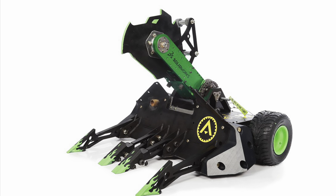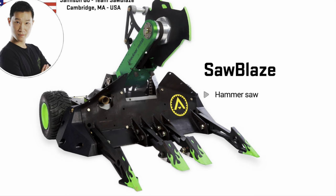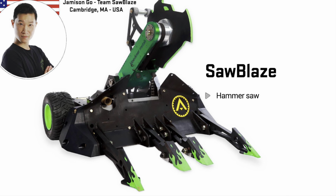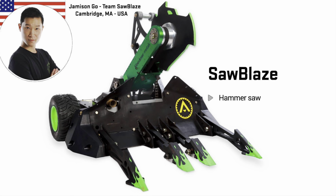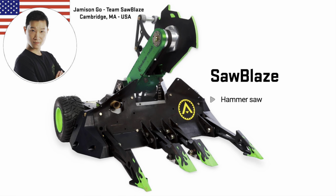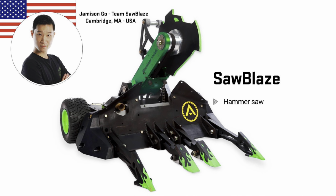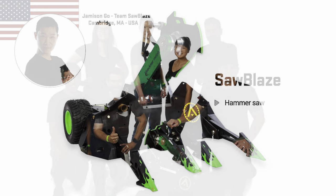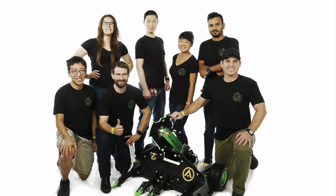Sawblaze return with four forks this time — they've one-upped their fork game and have four on the front. I'm guessing that this is interchangeable, or maybe it isn't, but they go for all the different setups. They've got these lovely large UHMW side bits in front of the wheels to protect the wheels a bit more and to give the whole plough a bit more girth. It looks like a very well-done robot, as you'd expect from Sawblaze.